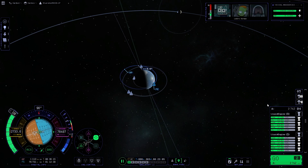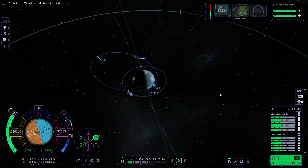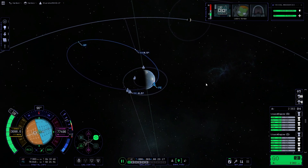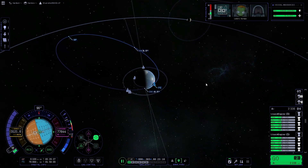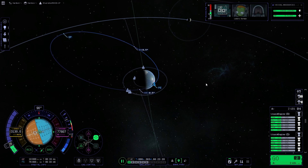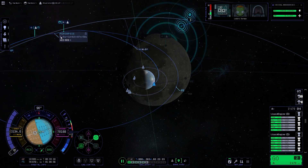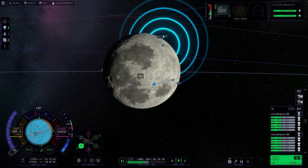I just hope we have enough delta-v to get there and land. I feel like I should have still used the bigger stage, but I wanted to drop the weight so I don't carry it around. There we go — and we kind of want to land on one of these flat areas.